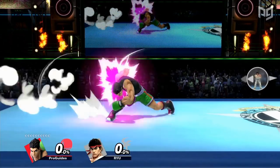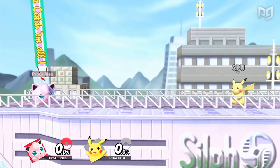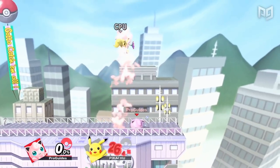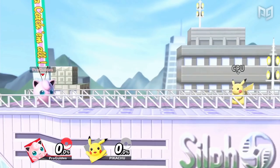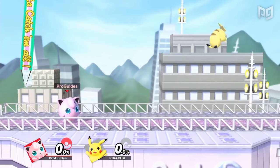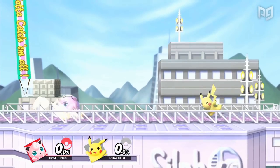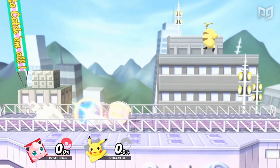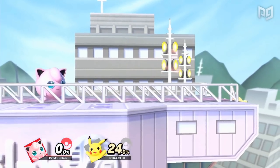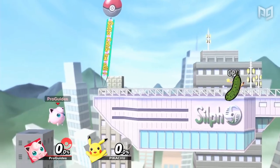Bad moves are often found on bad characters, but there are examples of great characters with some exceptionally bad moves. Let's start off with Jigglypuff's Rollout. Smash 64 only featured up, down, and neutral specials, so Melee added new moves to all the original characters. They clearly missed the mark on Jigglypuff's Rollout — it takes a good amount of time to charge before it even has a hitbox, and once it does, the move is extremely reactable and can be avoided by simply jumping. When fully charged it does good damage and can break shield in two rolls, but you'd need the reaction time of a pickle to let any of that happen.